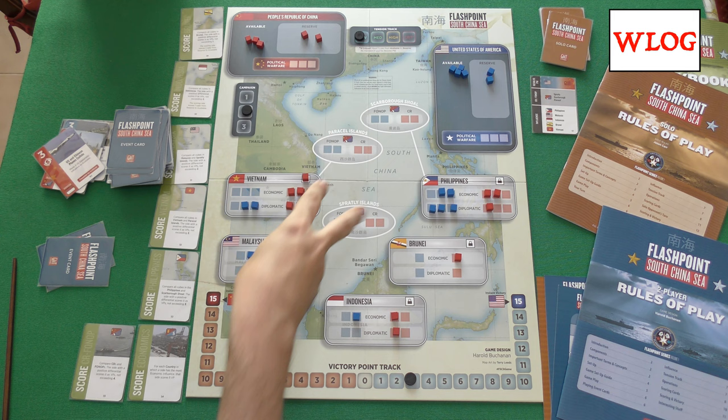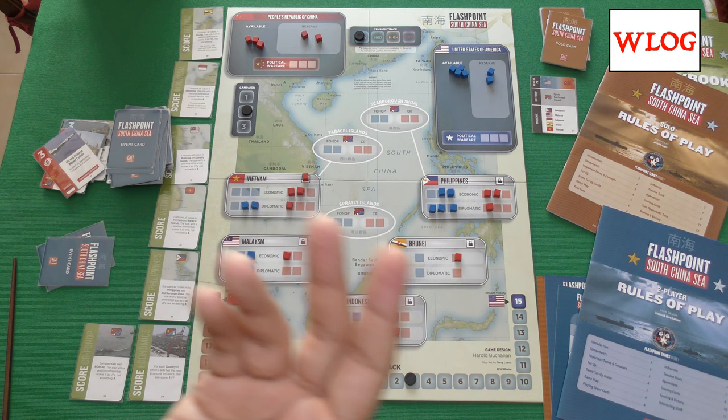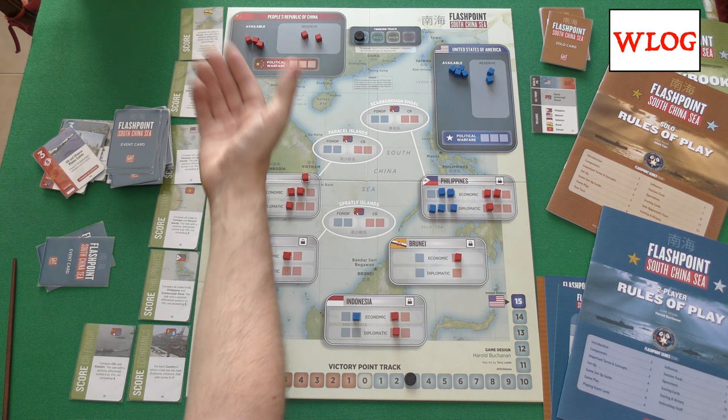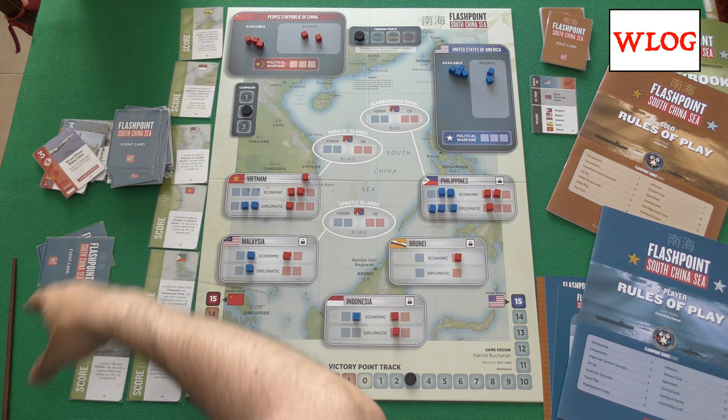This is a game that starts from previous titles like 13 Days, but also other titles of the GMT Lunchtime Series, such as Fort Sumter and in a certain way also Red Flag over Paris — but most of all Fort Sumter and 13 Days. There's also a bit of 300 Here of Water, because we have different campaigns with small resets in each campaign. But also some stuff coming from Europe Divided — we have this open scoring system here.